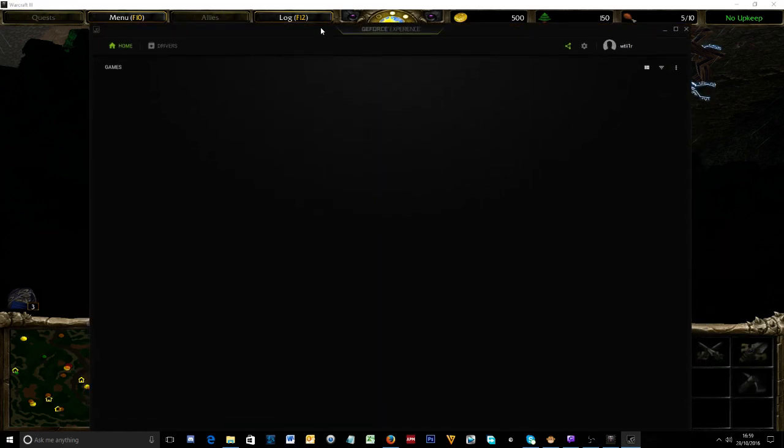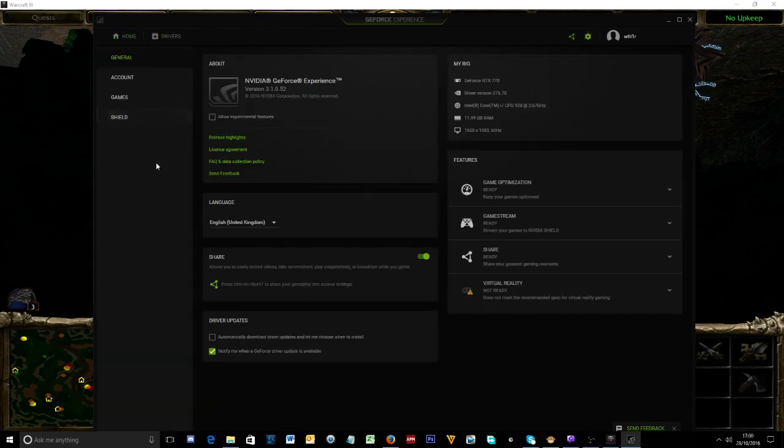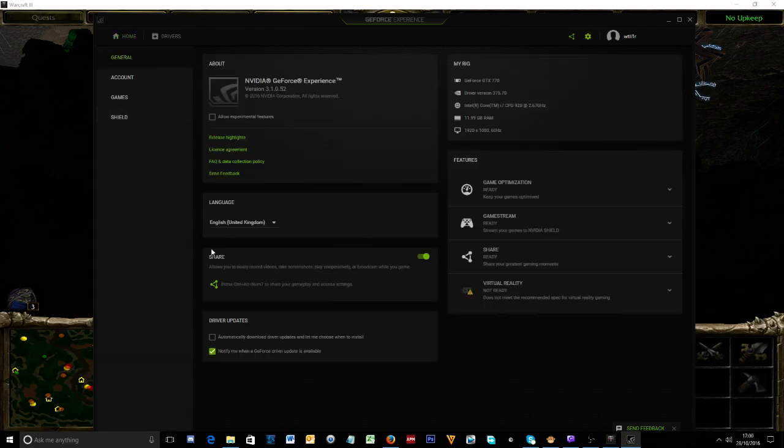Once this is loaded, you go to your settings, then go to Share — so your general settings, then Share. You can see over here, you pull this little icon over to the left to turn it off.